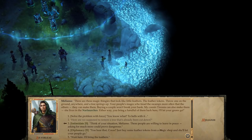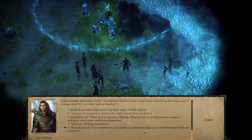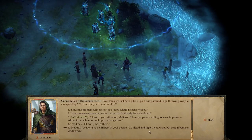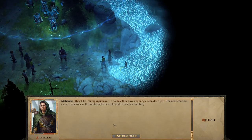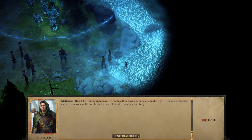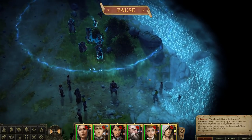Hmm, well, that's convenient. The Nixie chuckles as she tussles one of the lumberjack's hair. He smiles up at her faithfully. Alright, so we now have a new fetch quest — though in this case, we already have what we need. Thank goodness we met Bartholomew on the way here.